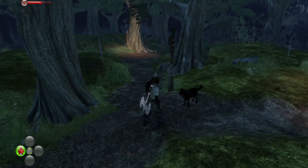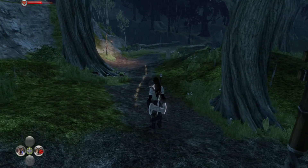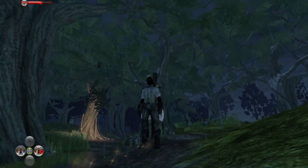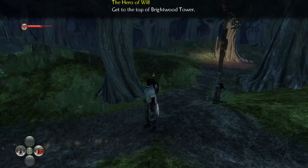So as you notice, Fable 2 on Xenia Canary — that's what we're on — is pretty much looking really good besides the main character. The hair's not rendering properly, the faces, the skin, all of that stuff, the dog — I believe it's some sort of weird texture inversion, but there it is.